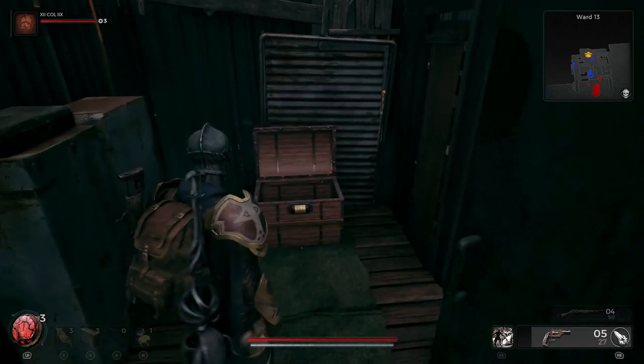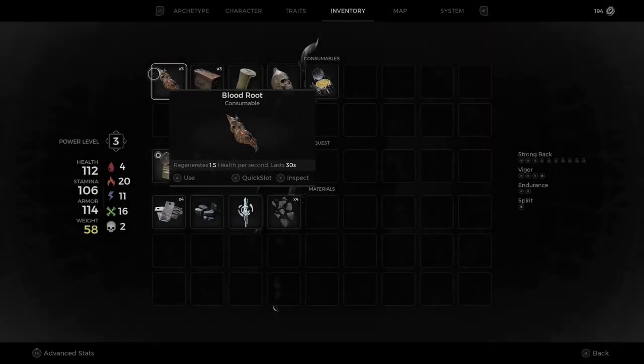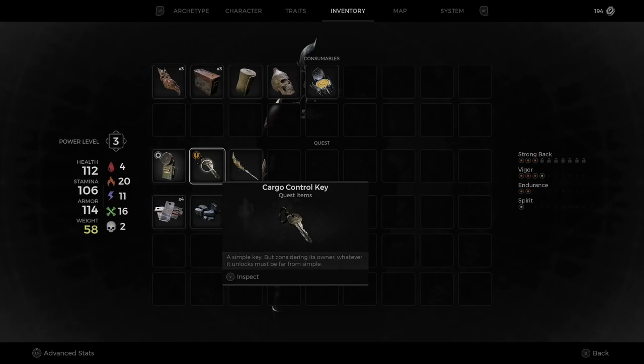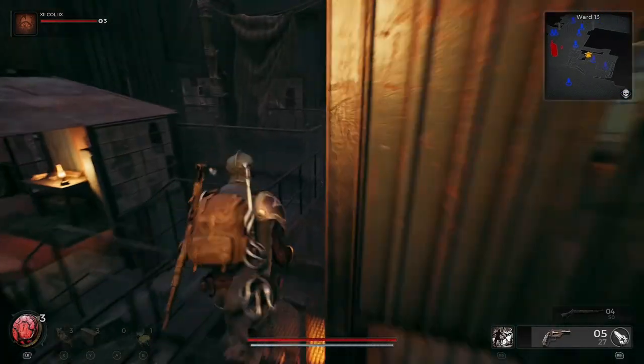I'm Dread, welcome to the channel. So if you've opened that chest, you would have gotten this key here, which is the cargo control key. Let me show you where it goes, so sit back and relax.